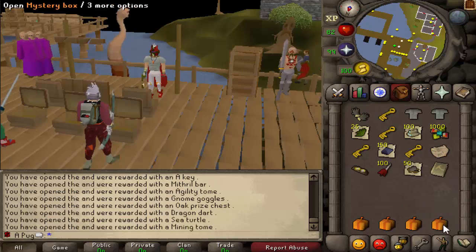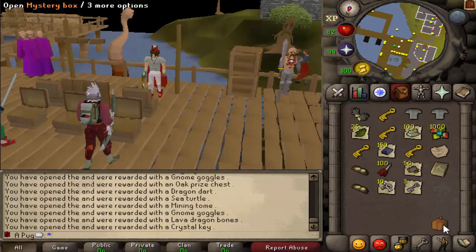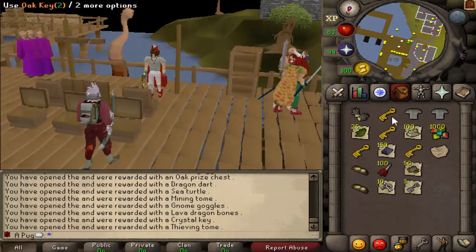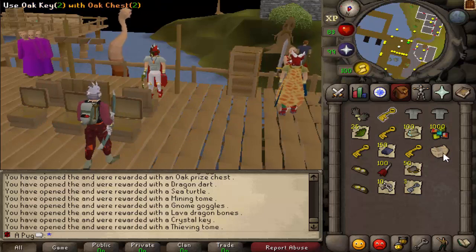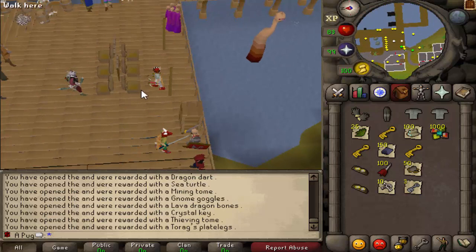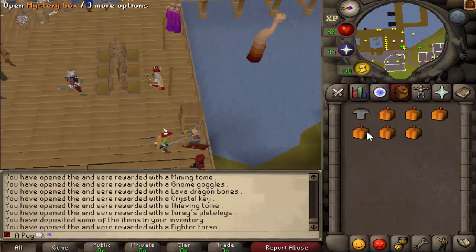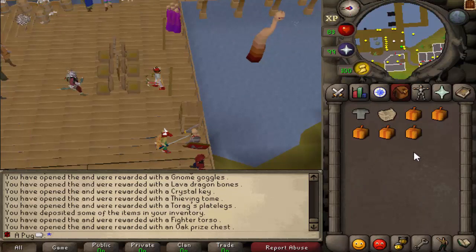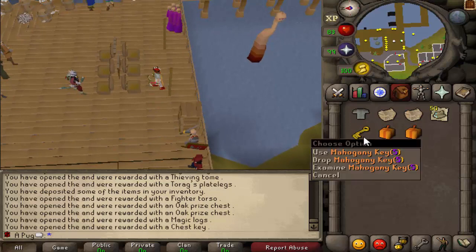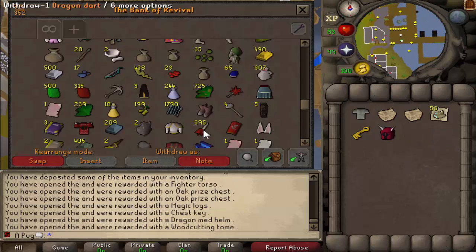A tier two chest - I'll take that. Maybe one of these keys in my inventory can open it - nothing for me, unfortunately. I did remove barrels from the loot table if you didn't realize that, and the fact that I didn't get any barrels is also better. If you remember playing the server and barrels were crabby for you, they're gone now. Oak prize chest - nice. Nothing fancy though, that's unfortunate.